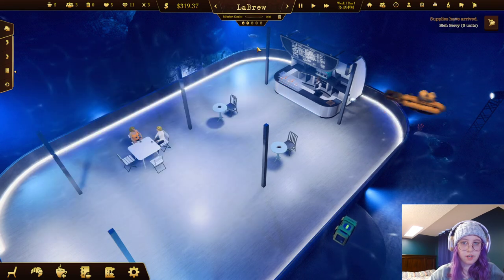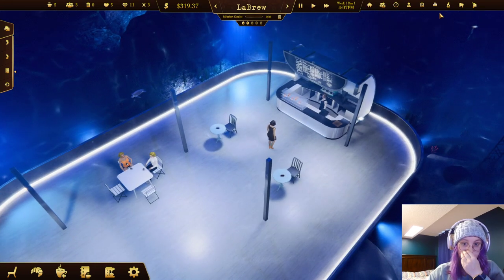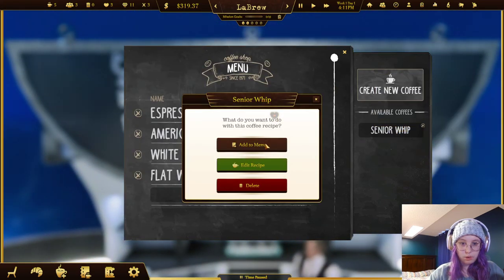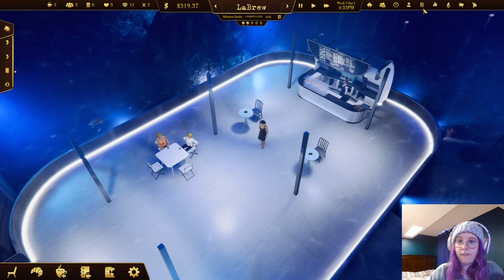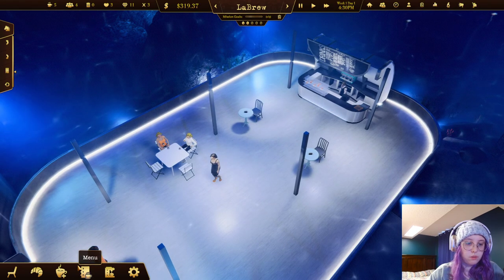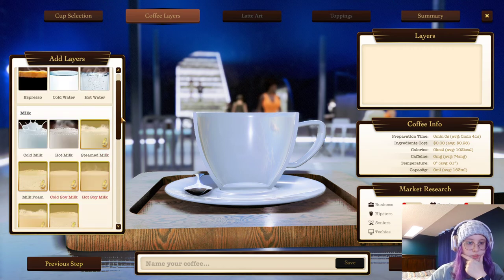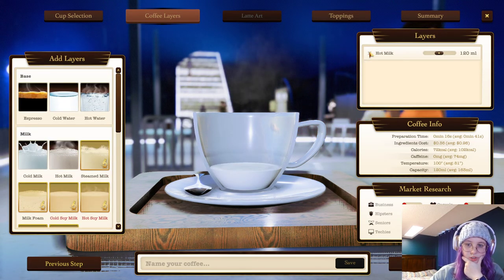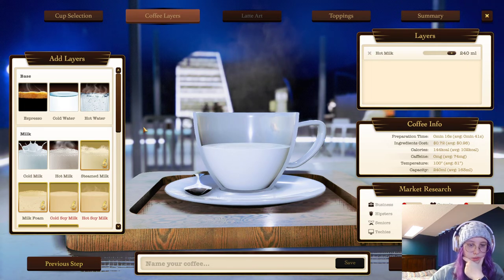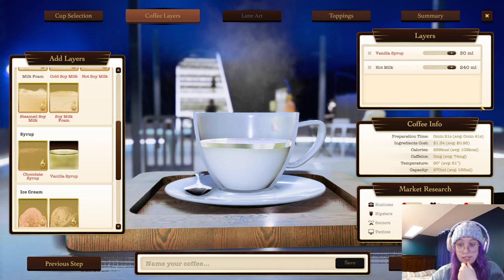There's a kid customer and we don't have anything for a kid yet. Good news - now we can put the Senior Whip on the menu, heck yeah! Let's try to make a coffee for kids. Using a normal cup for now - they like hot milk, they don't like cold milk, so we'll fill it up with hot milk. Vanilla syrup does work if you crank it up high enough.